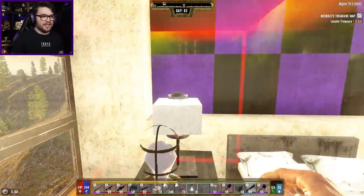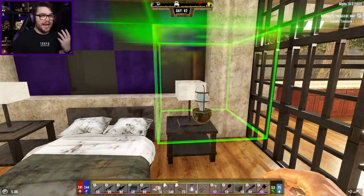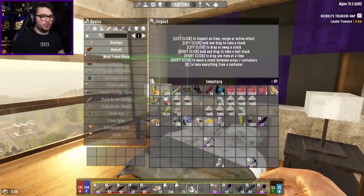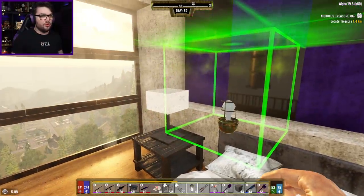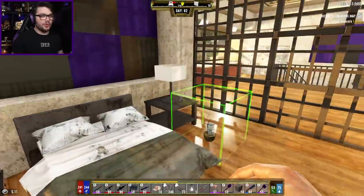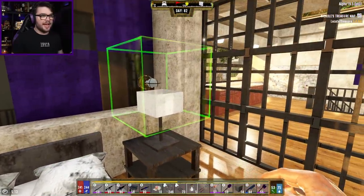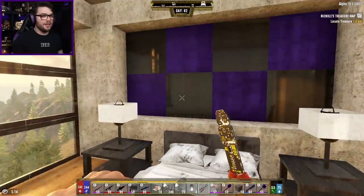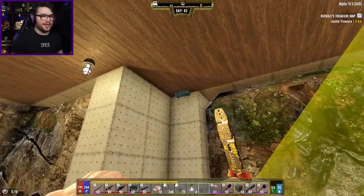There was actually one thing I didn't get to do that people were suggesting in the comments — with these end tables here I have these industrial light bulbs that really only take up one block. Maybe I can use them like that inside the lampshades. Oh, that's actually really good! Depending on how bright they are, that might be better than the lantern trick actually.